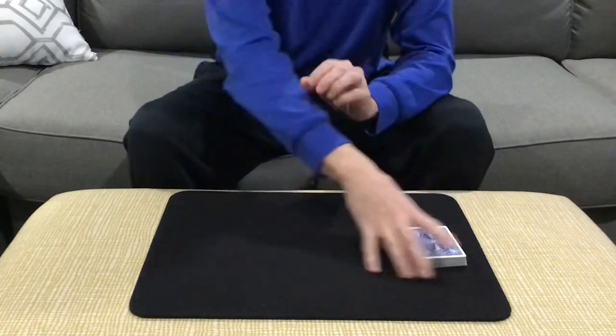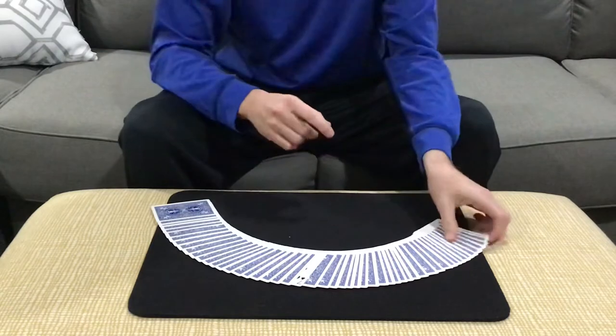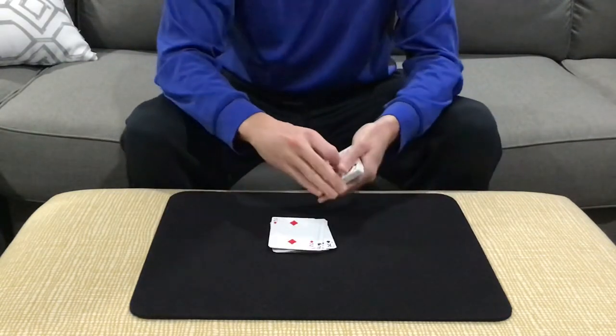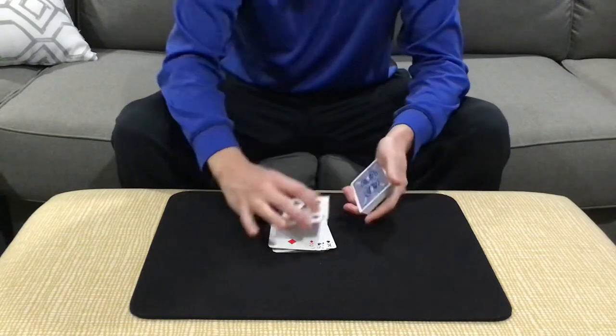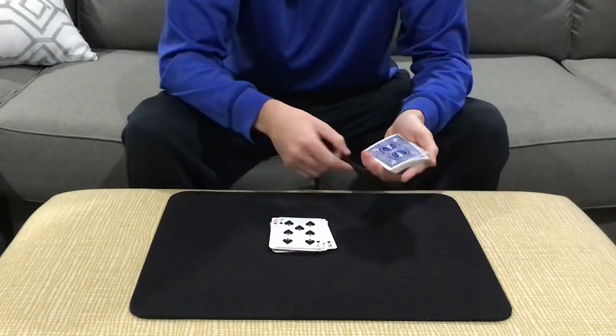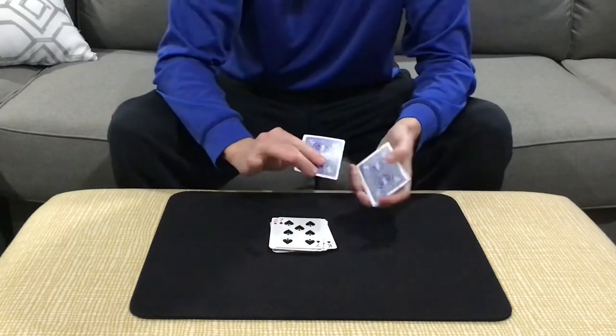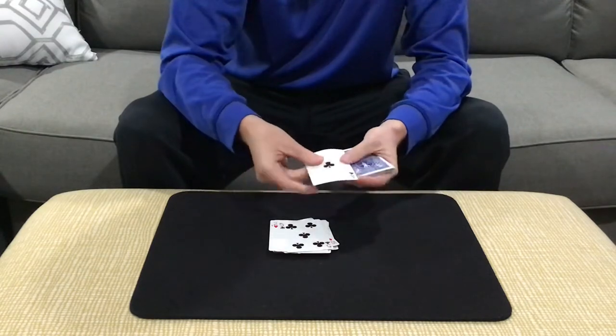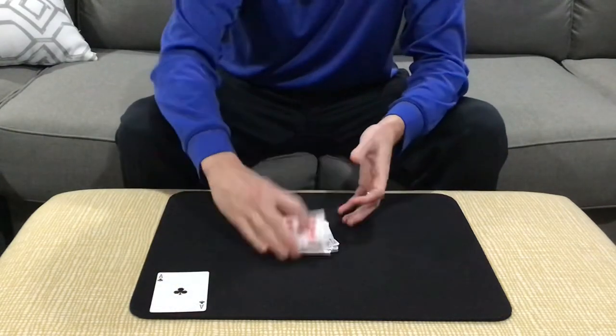So if we just click, we should get one card to turn face up in the middle of the pack. And here you can see the card that turned face up is, in fact, a seven — the seven of spades, which is an indicator. It's telling me to count seven cards. So if I count one, two, three, four, five, six, seven, it should lead us to an ace. And we've got the ace of clubs.